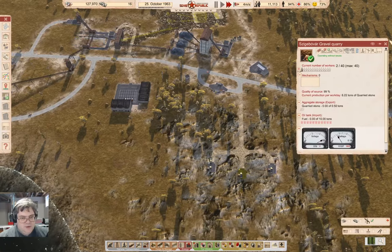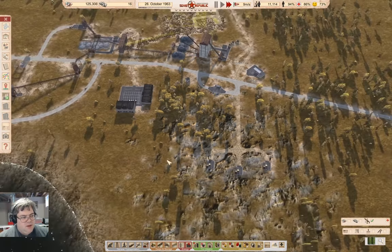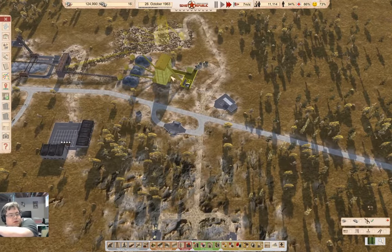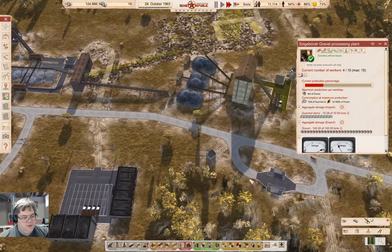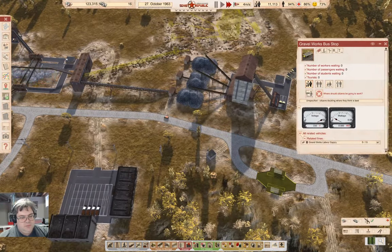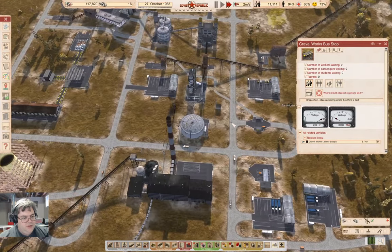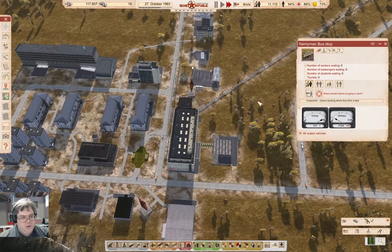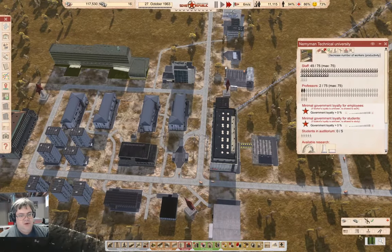I need about three more gravel quarries. I'm running these with people, right. If I... okay, I need more people up here — that's part of the problem. All related vehicles — I only have 10 buses and they're picking up from down here. I don't have enough workers. How's this doing? Oh well, if I were to do this...